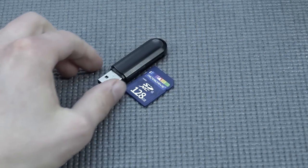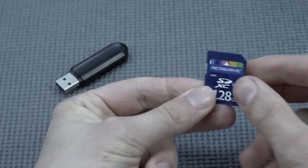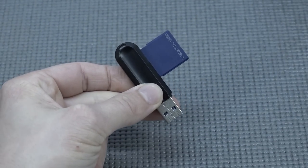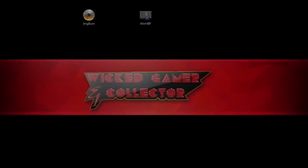How to add games is quite simple — you need a card reader or some kind of device to plug in the SD card. What we're going to do is plug this into the PC via the USB port on our PC, and we're good to go.